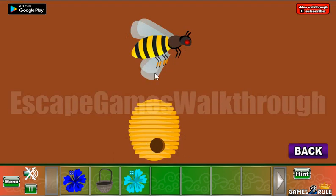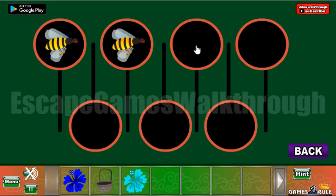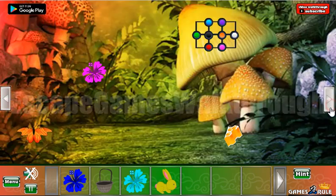Here we can see a bee and the hive. It's a hint that the bee is on the top and the hive is on the bottom. So let's select bees here and hives here. We've got a rabbit — going to the next screen.